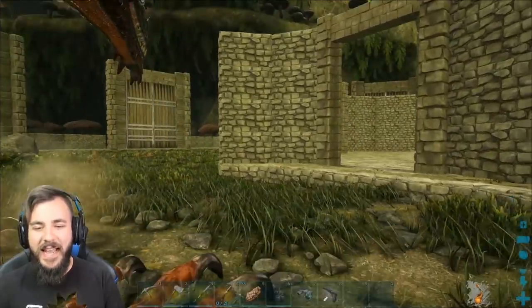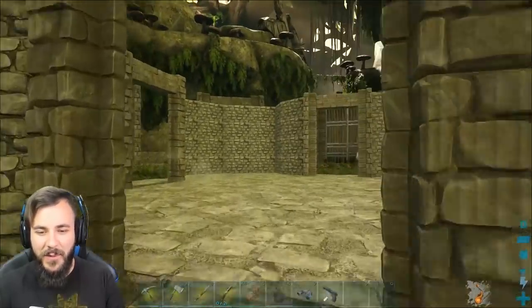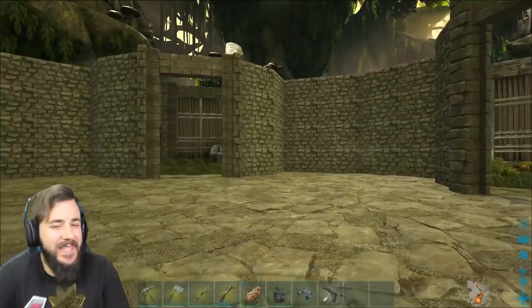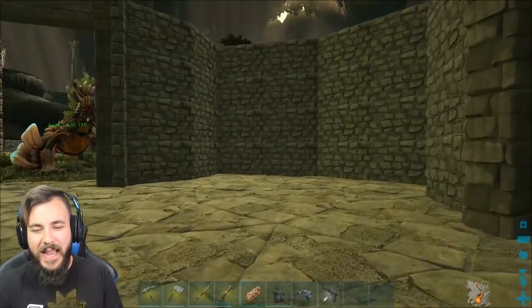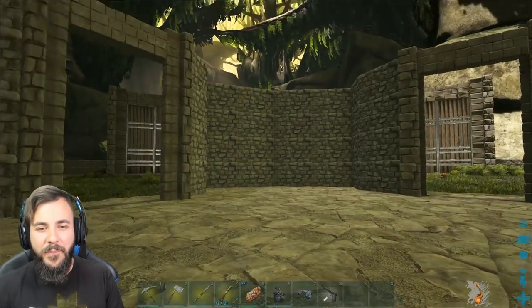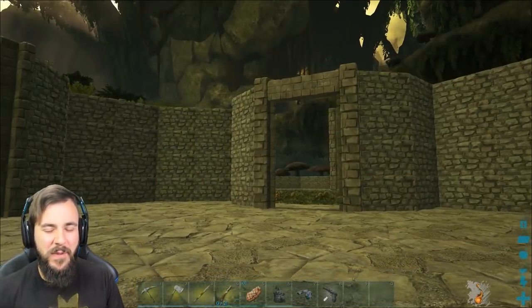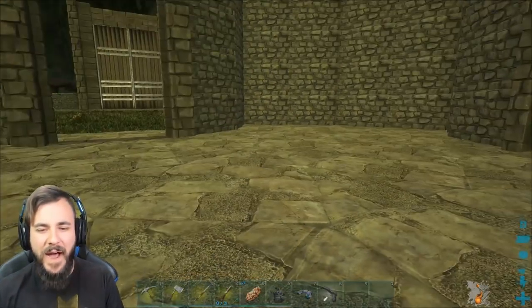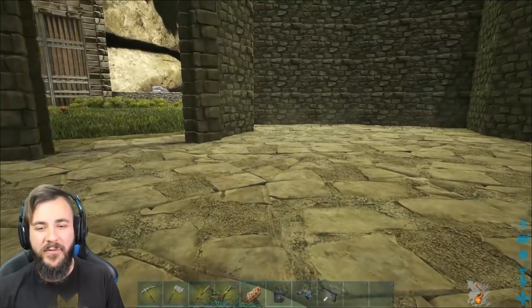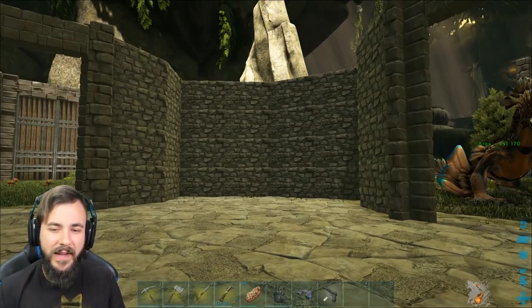Here we have our base — it looks tiny compared to the outer border, but ignore that. It's pretty simple, pretty straightforward — just one big room, four walls high, no windows, nothing. It's actually pretty barren right now, but once we get some stuff inside here it's gonna be absolutely marvelous. I just hope it's big enough — we've had much bigger bases in the past, but I think this should be just fine.